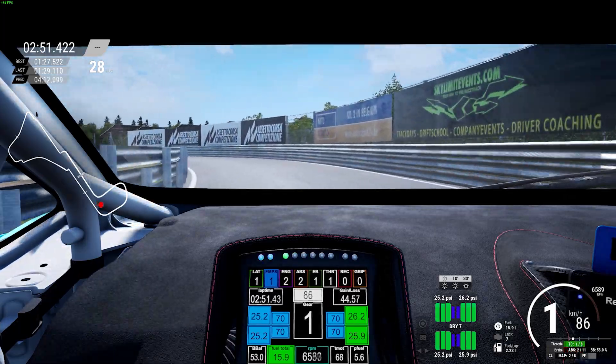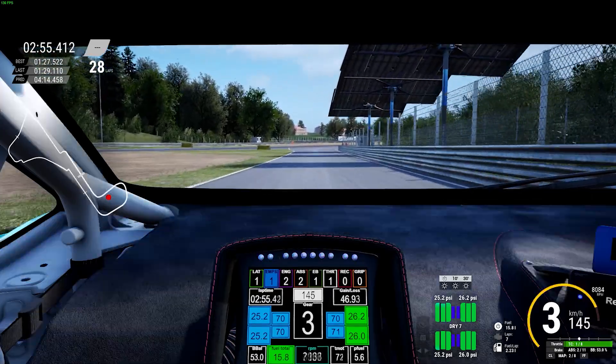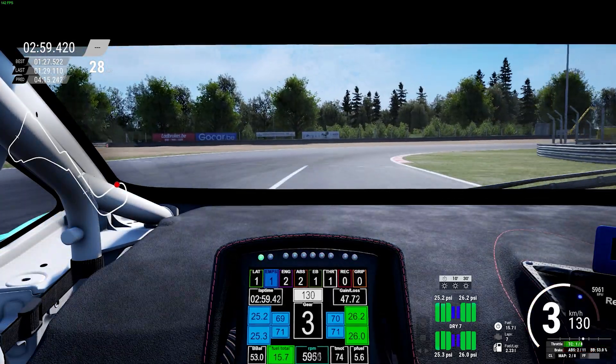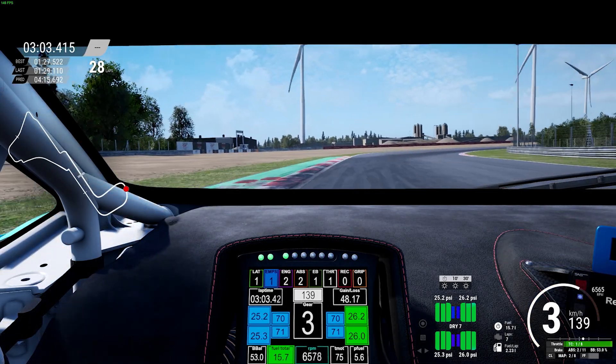Hello, YouTube! Welcome back to another episode of Yas Heat Lap Guides. My name is Sir Fosha, and today we are driving the Lamborghini Huracan Evo 2 on my least favorite track in the sim, Zolder.